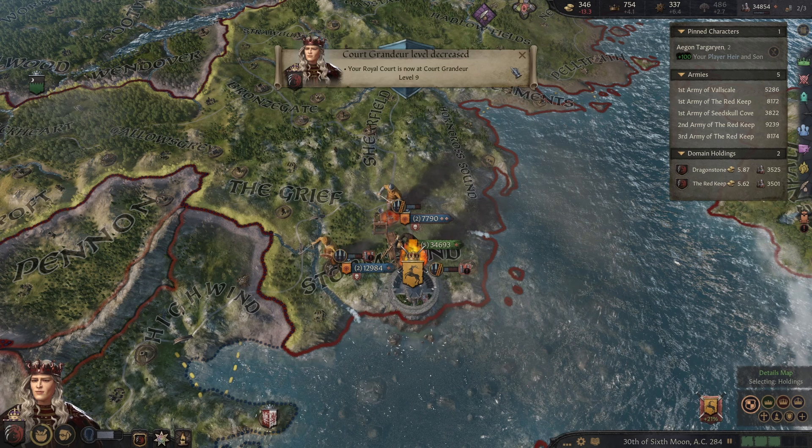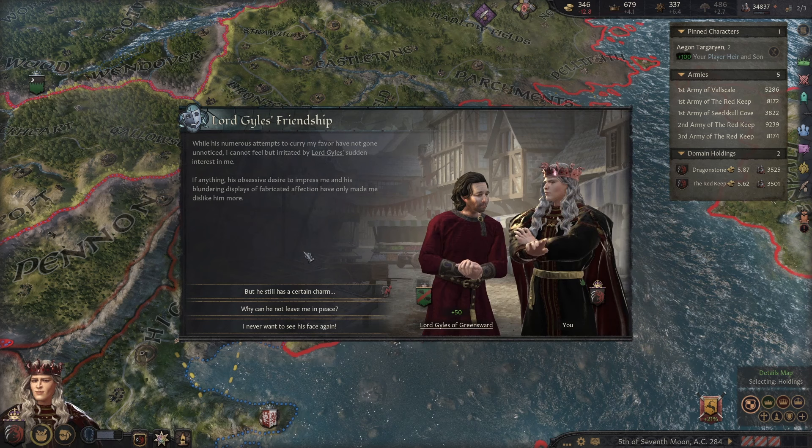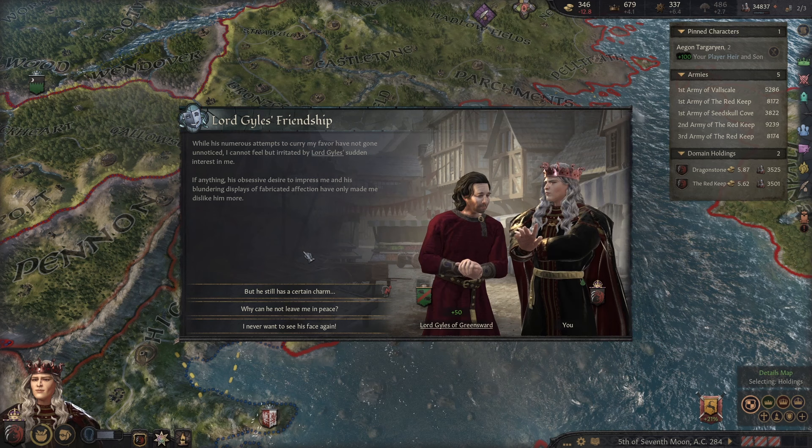I do like the little flavor texts like this that have happened so far. Royal Court grandeur has decreased — that's fine. Once we're done with this war, we're going to move ourselves to the Iron Throne. Once I took the throne from my father, we had to march to war against Robert and his rebellion, so we never got time to move in.